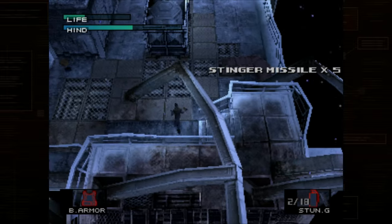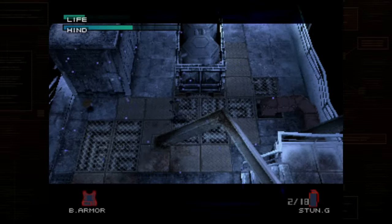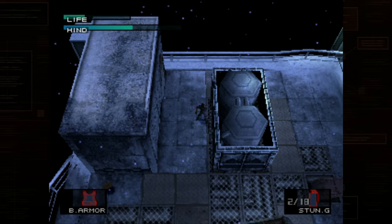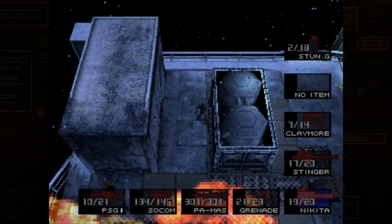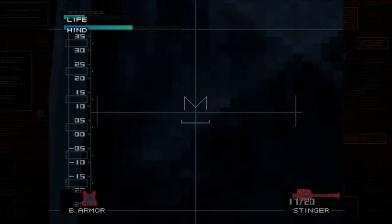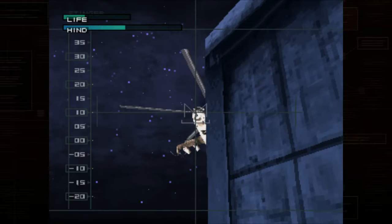This is the second Sniper Wolf fight — everybody knows this cheese by now. It's just use the Nikita missiles on her instead of sniping her. Just run to the far right of the map and stand in that little enclave or whatever you would call it, and just fire your missiles over and over again. Try not to waste any because you will need Nikita missiles against Raven for the strategy I like to do against him.